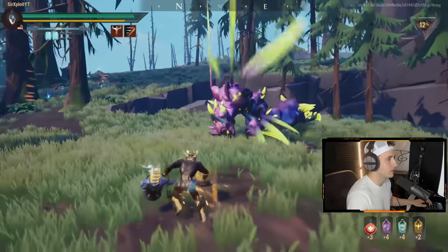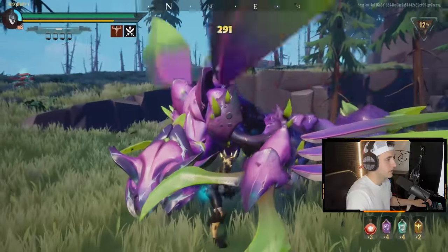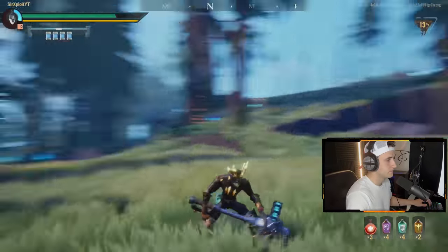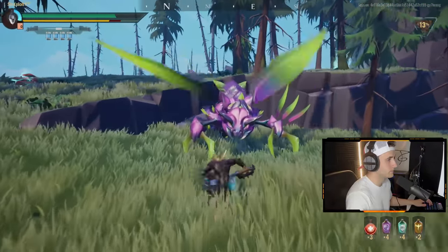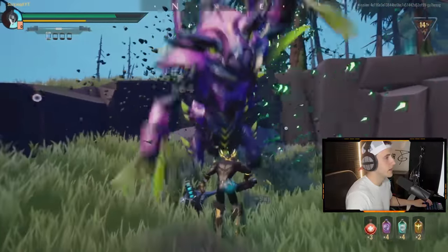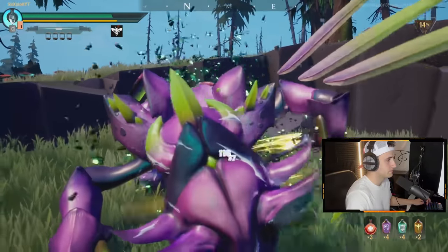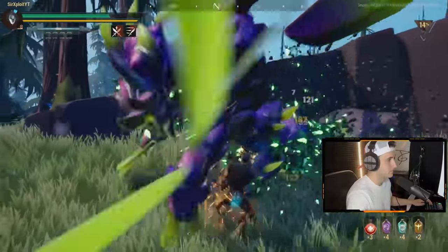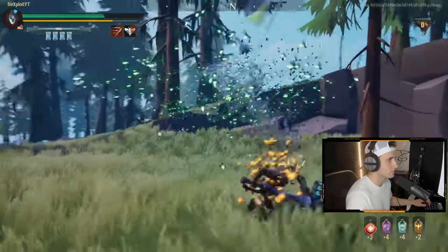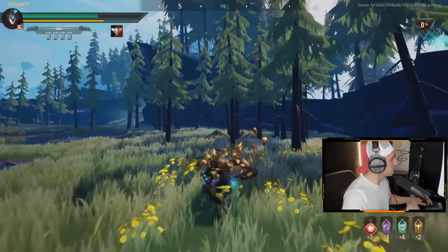Alright we're good, he's like dancing or whatever. Okay, let's reload the hammer. We're fine. All right, I think we should be able to kill him now — activate your lantern. Why aren't you dead yet? Oh no, he ran away — I wanted to end him right now.